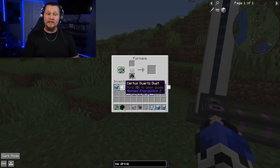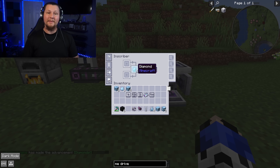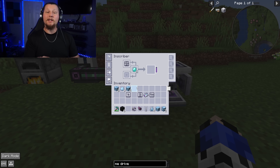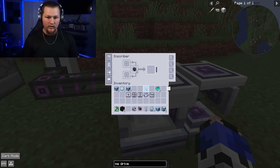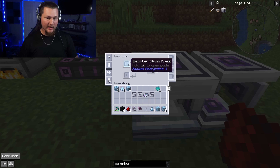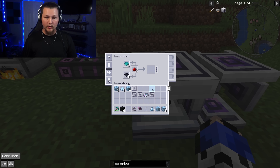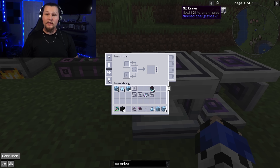For the silicon, take certus quartz dust obtained from mining the meteor buds and put two of those into the inscriber — this makes two silicon. Next, put two diamonds in the inscriber with the engineering press to make two printed engineering parts. Then pull out the press, drop the two silicon in with the silicon press, and wait for those to print. Finally, put the two printed engineering circuits, two printed silicon, and two redstone dust in together to print your two engineering processors.